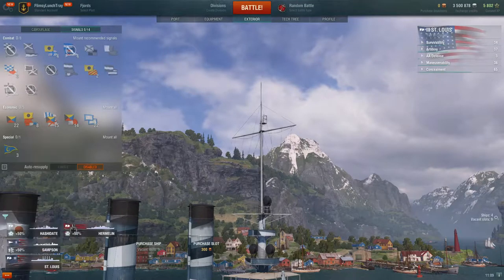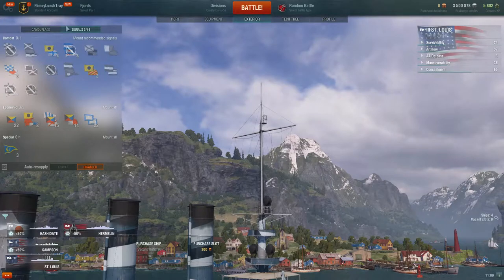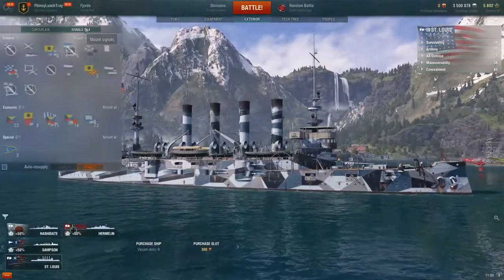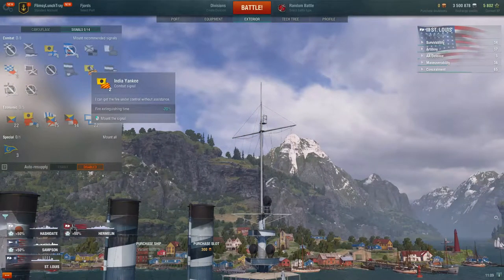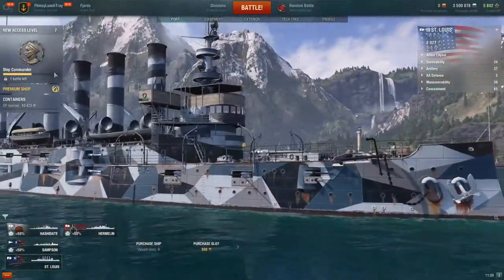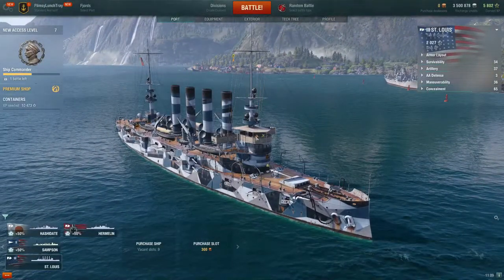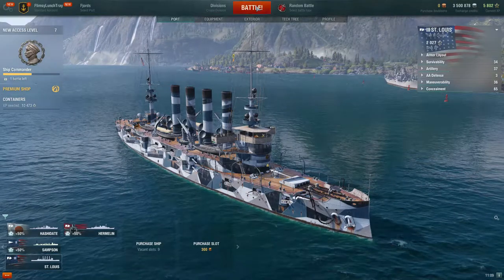I threw on this camouflage which reduces our detectability range by sea and increases dispersion of shells fired by enemies attacking your ship, so they don't have as great accuracy firing on us — though it's a very small percentage. I'm not going to worry about signals right now since I just lost my victory bonus. We've got camouflage on and a signal mounted, so let's go ahead and dive into the battle.